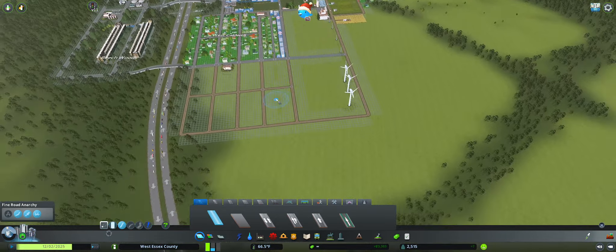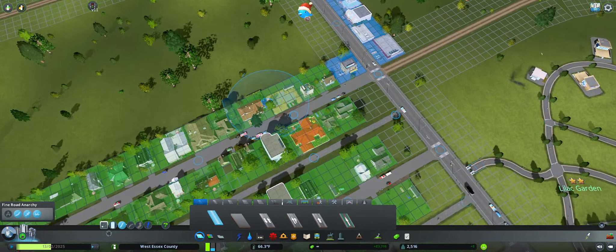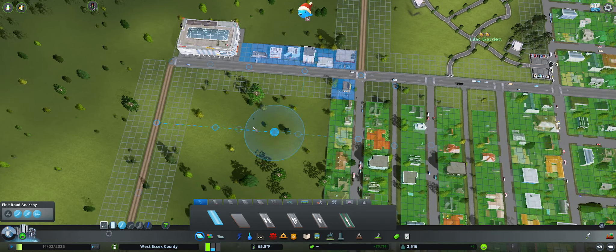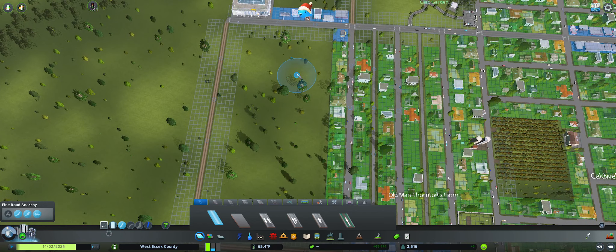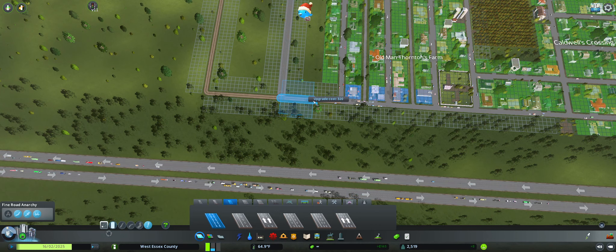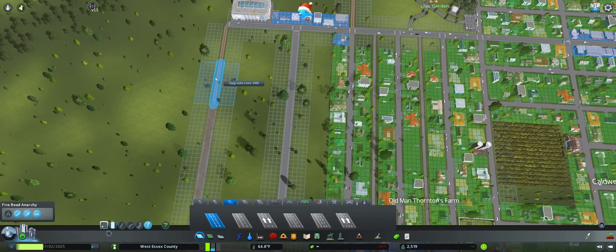I took the liberty of outlining some dirt paths where we're going to expand, but what we're looking to do today is to get this commercial situation happening in this downtown area. And I think we're going to put a nice residential block in there. So what I'm actually going to do is a small heavy road right down the middle-ish of here. And I'm also going to upgrade all these.